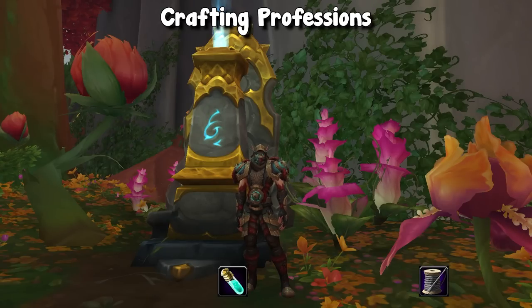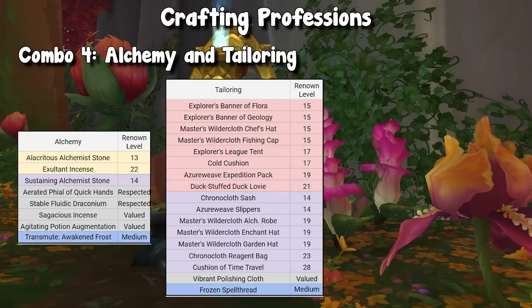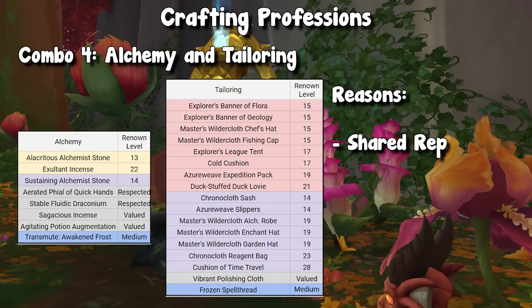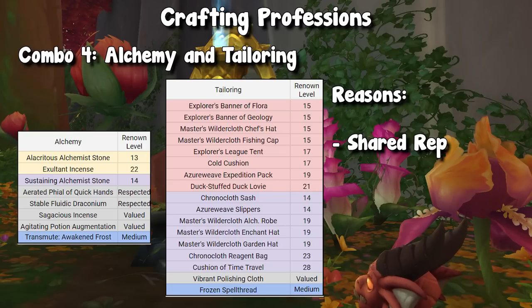Peeking at the profession items again, jewelcrafting and engineering isn't a perfect match, but jewelcrafting does require an engineering item, so it kind of matches up there — just not as perfectly as blacksmithing and leatherworking. The final combo is alchemy and tailoring. The reason I have these two paired is for multiple reasons. They do have similar reputation grinds. Alchemy is a little bit unique — there aren't a ton of reputation patterns — but tailoring and alchemy do have some things that overlap. Your alchemist will still have to grind Centaur rep, and your tailor will still have to grind Expedition rep, but they overlap with Accord and both require Artisan's Consortium as well as Cobalt Assembly.